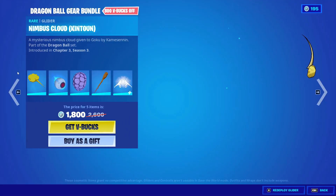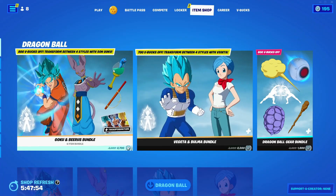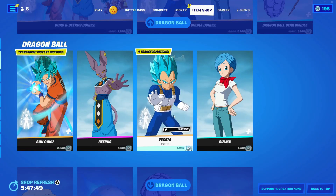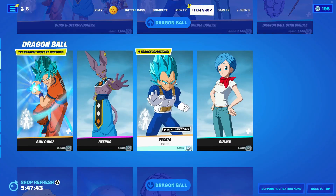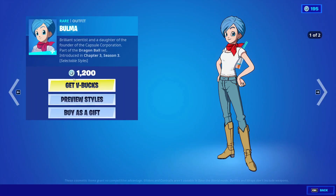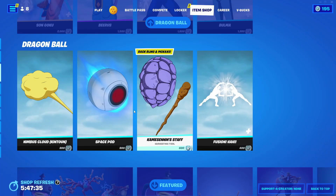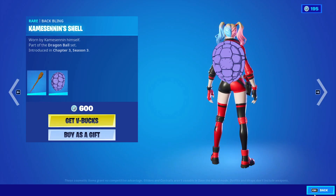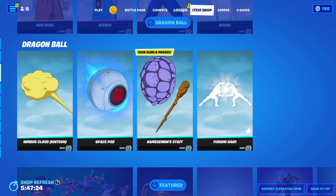Go ahead and go into the Dragon Ball Z gear button and click on everything in there. After that, go ahead and go into skins and click on everything in the skins section. You don't need to play out the emote again. Just click on everything, and we are done.